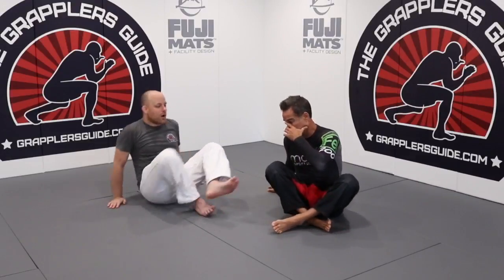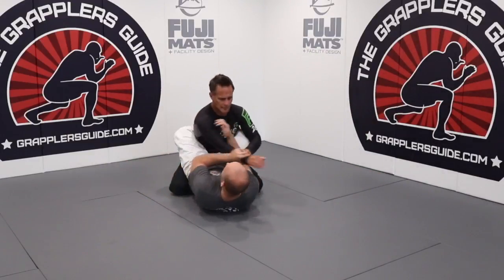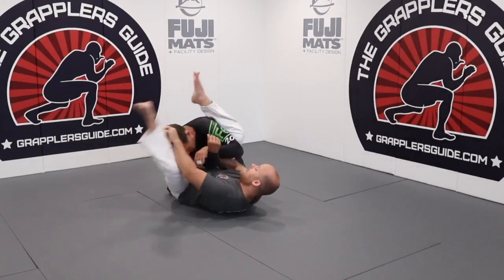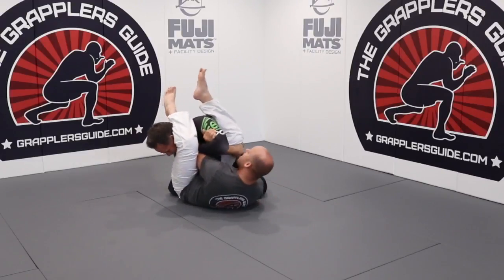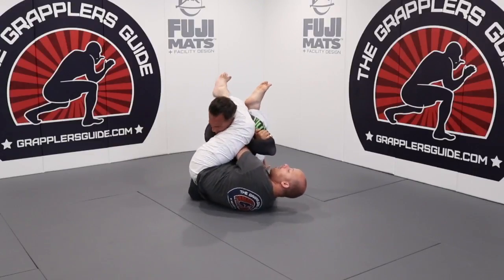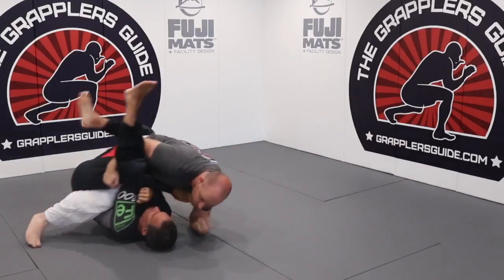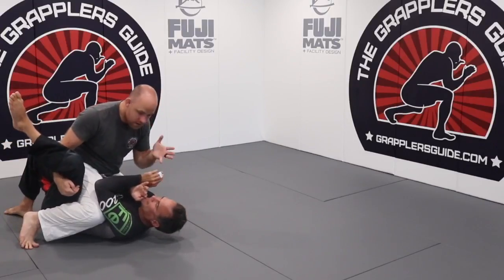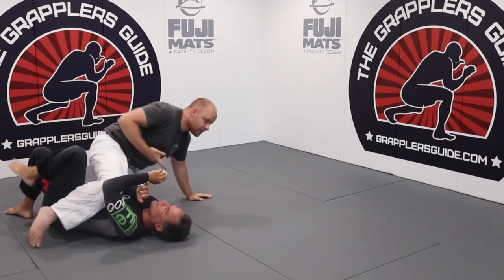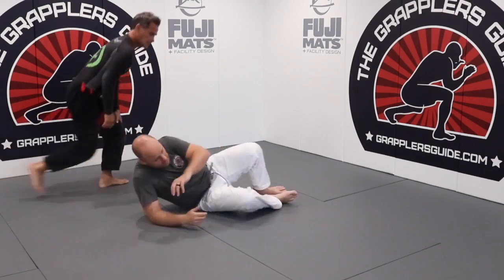Think about how you can capitalize on the scenario you have, because more often than not your opponent is in a situation where they are not comfortable. We want to take advantage of that to improve our situation — it doesn't have to be a submission, it could be a sweep. For example, if I end up getting an armbar from the guard and I'm having trouble finishing it, his arm is basically in flower sweep territory. From here I can quickly switch to a sweep — that submission just turned into a sweep.